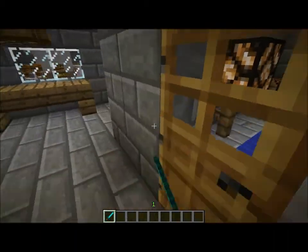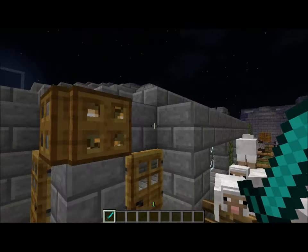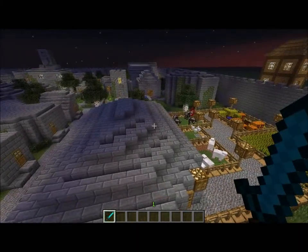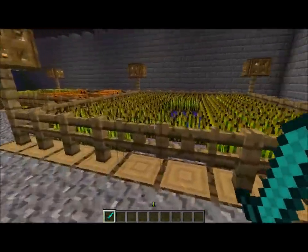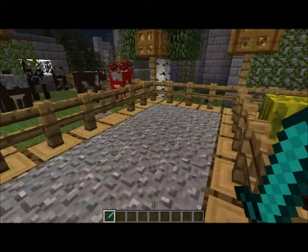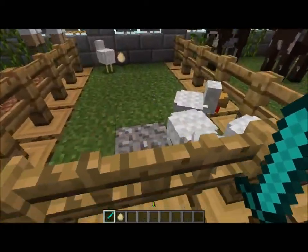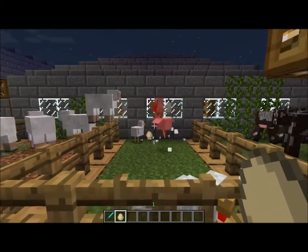I made all of these houses not to be perfect, because it's supposed to look medieval — the roofs aren't perfectly squared or rounded. Here's the wheat, the pumpkins and the melons, and here's the cows and the mooshroom, the chickens, and the sheep.